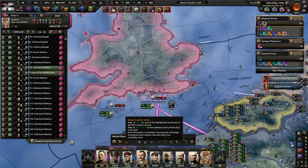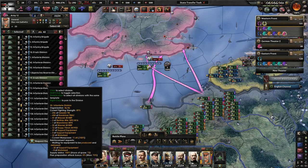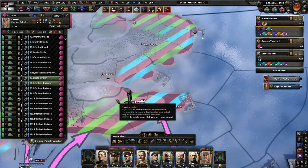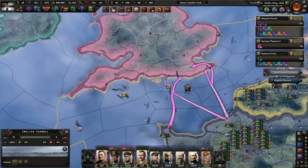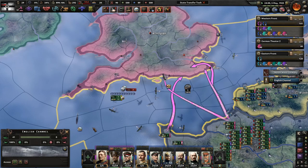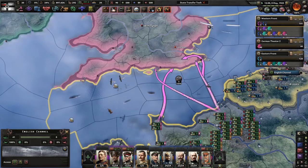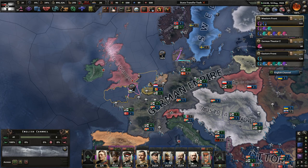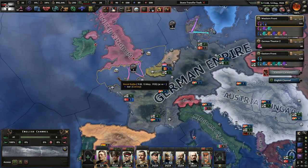It looks like the British just don't care about defending their place here or something. We'll also try Dover - we're going to link up here and also link up there. Hopefully we can hold them off. Maybe it's glitched - maybe it's just a little bug that the Brits aren't using their fleet. That happens in mods sometimes where you can't really use fleets, or if you use them the game will crash. That actually might be why the Brits aren't using their fleet.